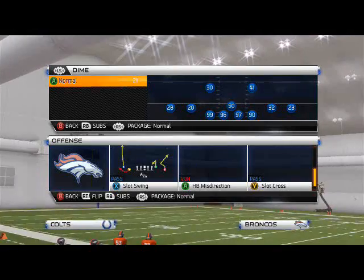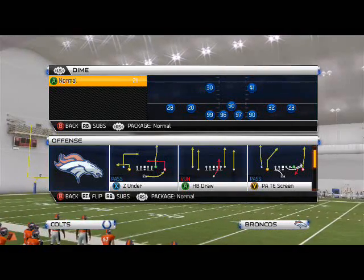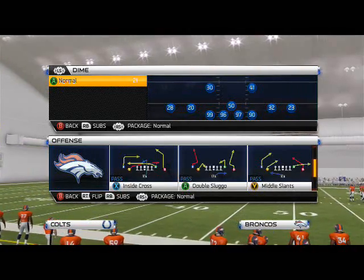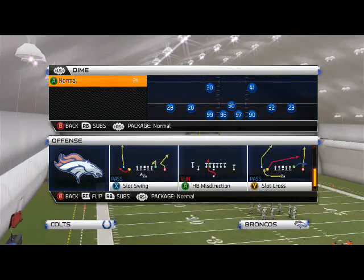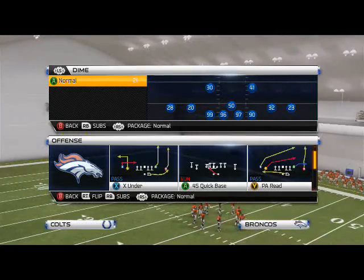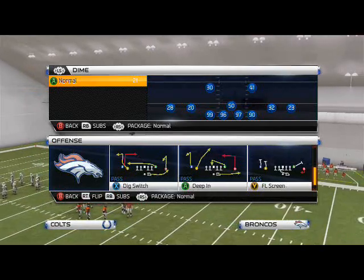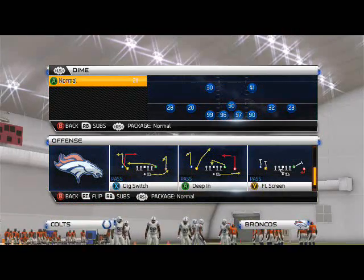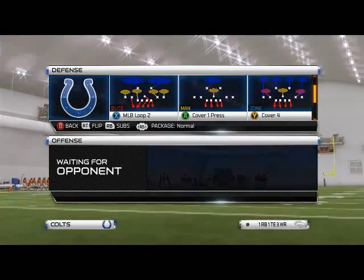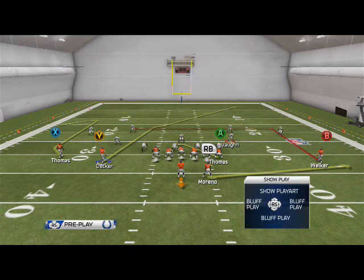They don't have the exact play in their playbook — they do have Levels, but this is a different version. The best example for this play is probably one that uses a specific in-route. Let's take a look at the Gun Dice Slot. Here it is — Deep In. Deep In is basically the core idea, and we can create the concept out of this play more than anything else.